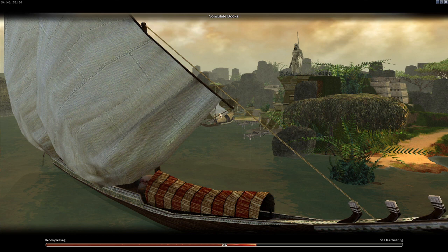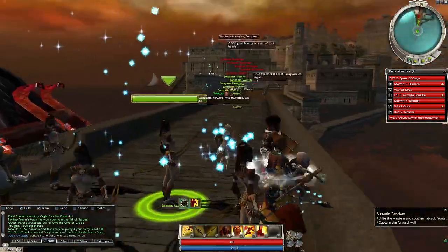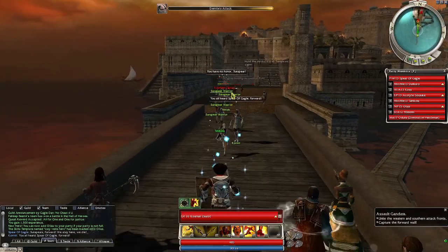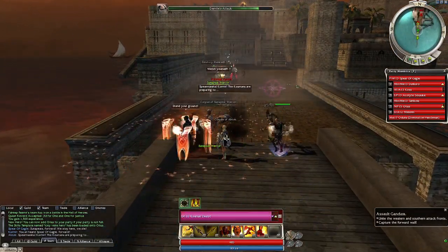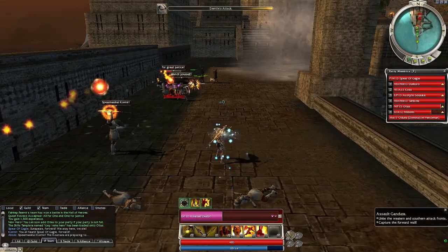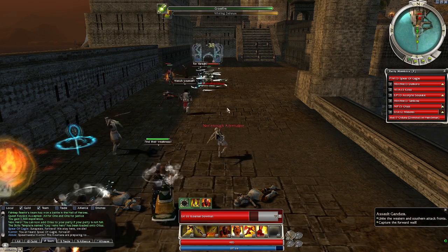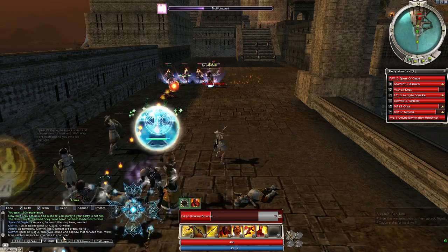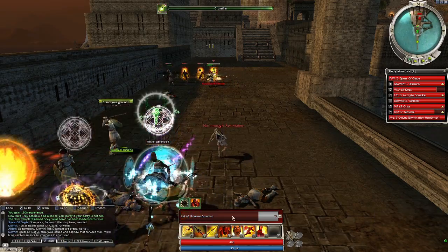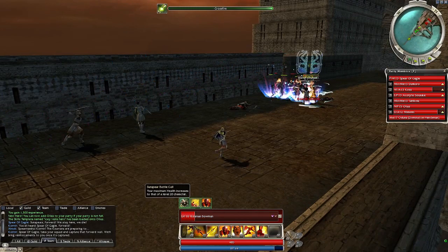What a cool loading screen. Alright, we're in it. Sunspears forward - we stay here, we die. Spear Marshal Cormir: the Kormirans are preparing... Take your squad and capture that forward wall. We'll bring reinforcements once you've captured it. Okay, quite interesting actually for this mission.